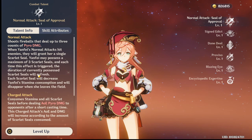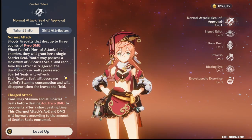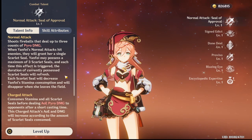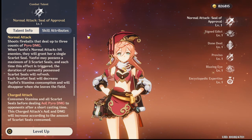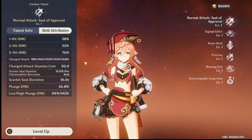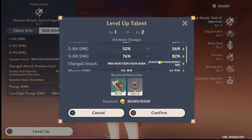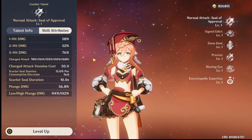Here's the part you guys need to listen to. Each scarlet seal will decrease Yanfei's stamina consumption and will disappear when she leaves the field. Yanfei's scarlet seals are the things that appear. So what I want to know is does this level up - the scarlet seal stamina consumption decrease? It does not.